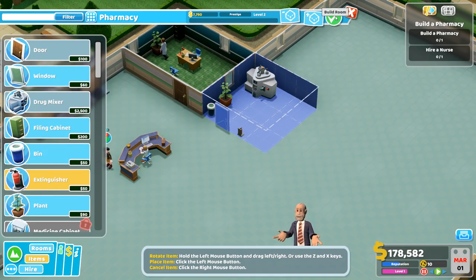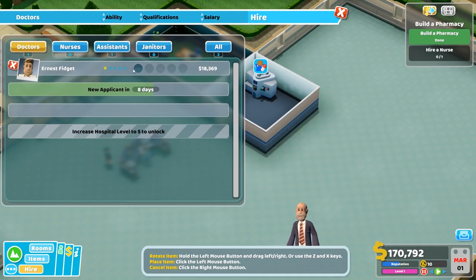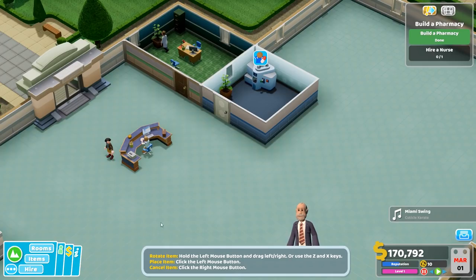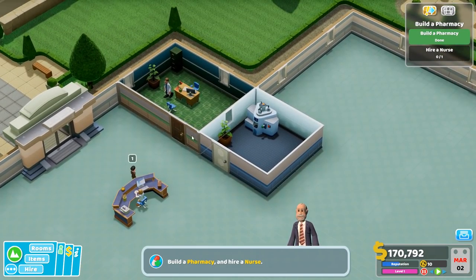We're not worried about those. Let's go ahead and hire - is it a doctor? Do we need a doctor for this? Drug mixer. What abilities do you have? Increased plus 50% customer service skills, increased speed and efficiency. Ernest Fidget? Miami swing - what in the world is this music? Alright, I think we're gonna turn the music off. Music has been turned off - I don't wanna get any copyright strikes.